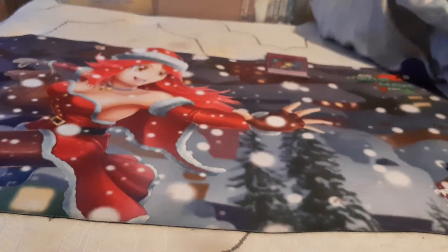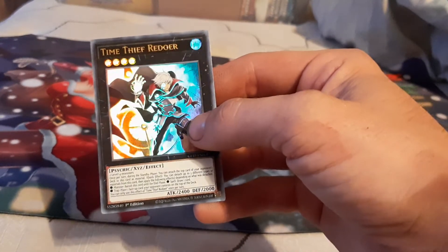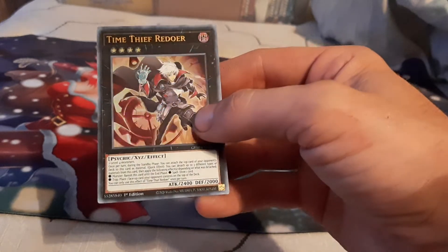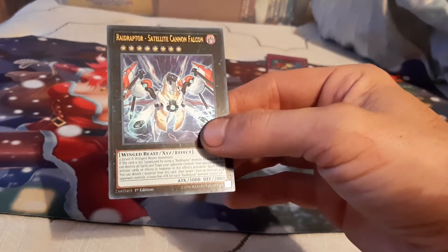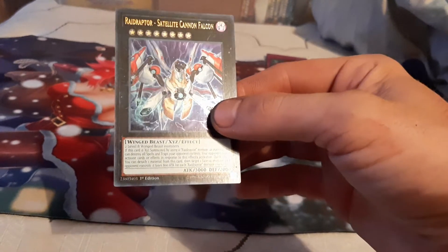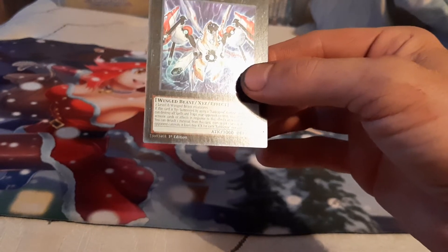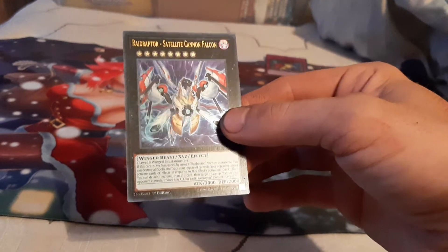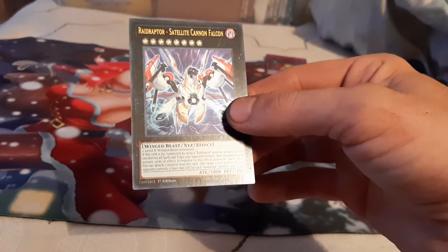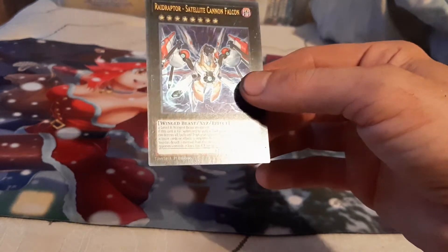Some of our newer cards — we've got Time Thief Winder, two of them. Another Time Thief Flyback. We've actually pulled three Ultra Time Thief Redoers and we're running one Redoer in each of our decks right now. One of my favorite cards in the game — Raid Raptor Satellite Cannon Falcon. On its Special Summon it wipes your opponent's spells and traps off the field, and your opponent cannot activate cards or effects in response to this card. It's pretty much a Harpy's Feather Duster. With a quick effect you can drop a material to the grave and target one of your opponent's monsters to cut their attack by 800 for each Raid Raptor monster in the graveyard.